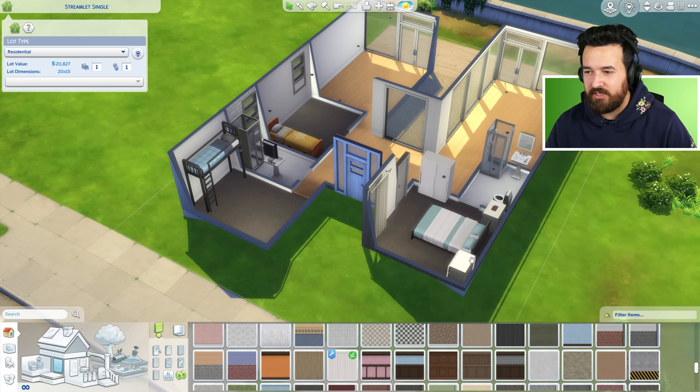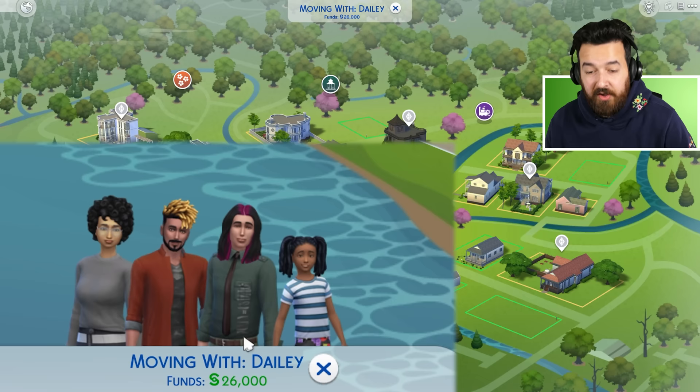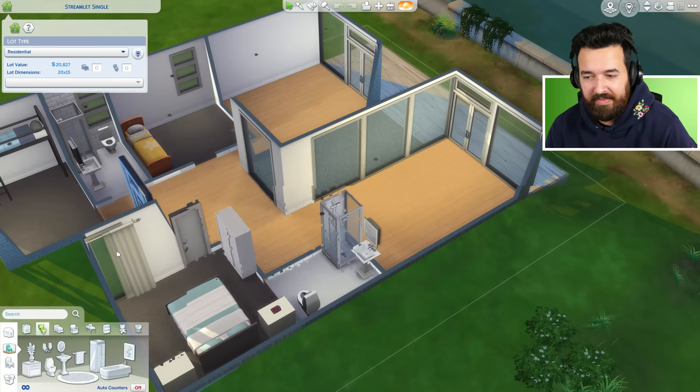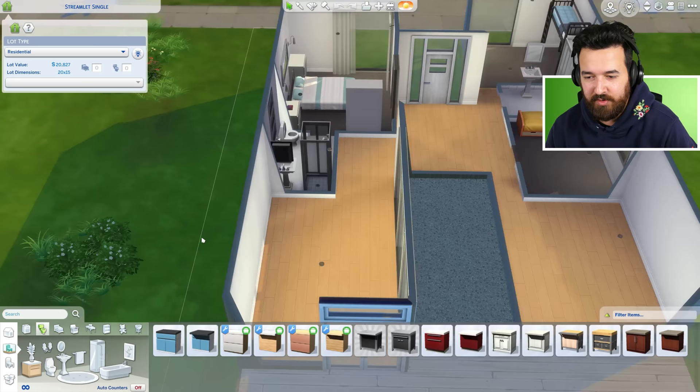We're over the $20,000 budget. Let's check how much a family of four actually starts with — you know, a double and two single rooms. We start with $26,000 simoleons. So that's what we're shooting for. We still have a few thousand left. Let's get the other basics in before I add more to the bedrooms, because we need a kitchen.